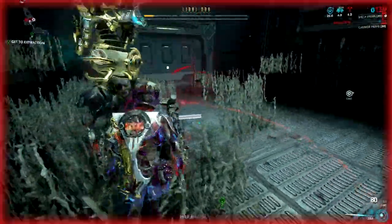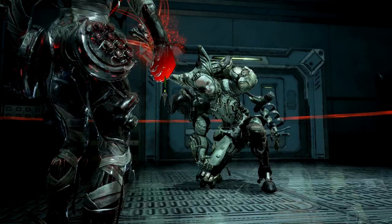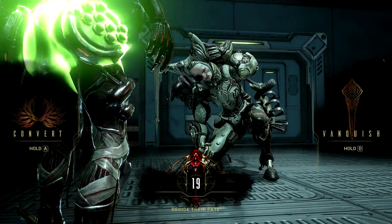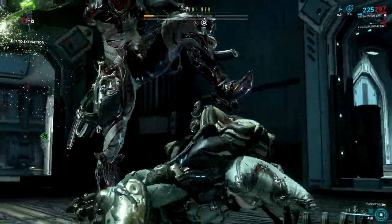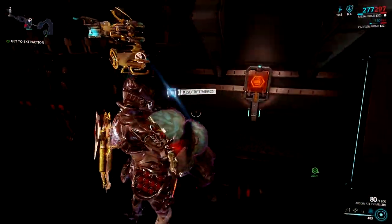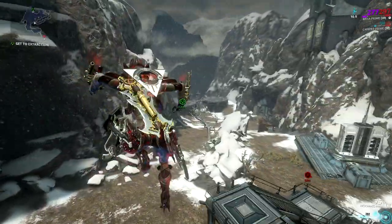A converted lich can help in Railjack missions and can be traded for a hefty amount of platinum, especially if it has a high element value or an ephemera. Right now, Kuva Bramma is one of the best weapons in the game. If you create a lich that wields this weapon, you can sell it for platinum. What I usually do is buy some Requiem mods, hunt a lich wielding Kuva Bramma, sell it to other players, then rinse and repeat. To buy Requiem mods, go to warframe.market; to sell a Kuva lich, visit the official Warframe forums.